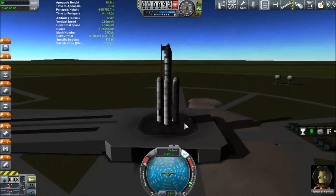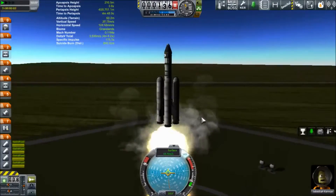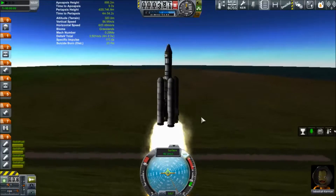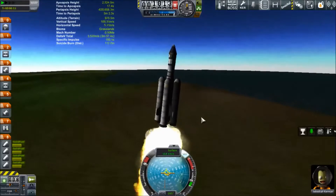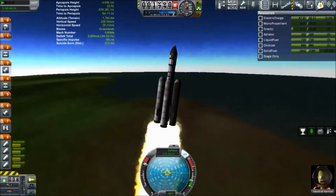Hello and welcome to another exciting episode of 2015: A Kerbal Odyssey. This is episode 5 and in episode 5 we are going to try to fly by the moon. Now we don't have the technology to set any maneuver nodes or to target the moon, so we are going to just have to wing it.